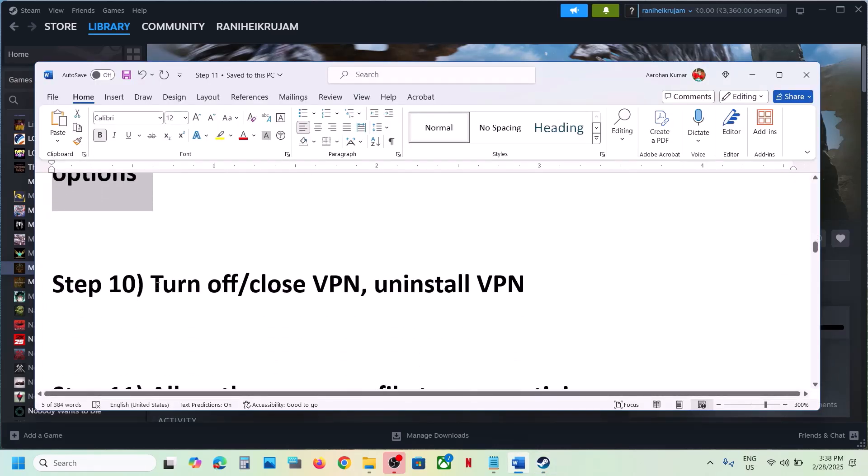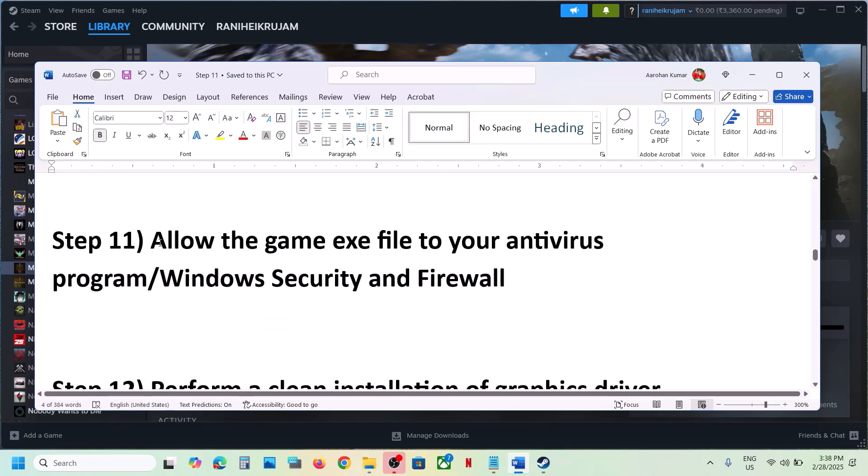The next step is to turn off or close your VPN. If you're using a VPN, close or turn it off, or even uninstall it, and then check. This has also worked for many players. The next step is to allow the game EXE file in your antivirus program.